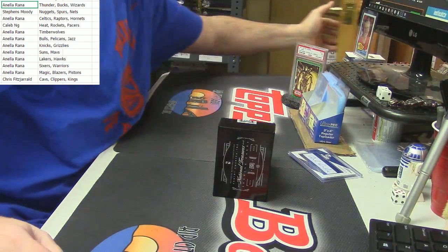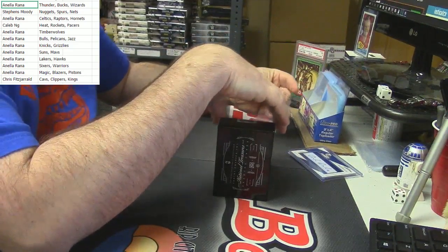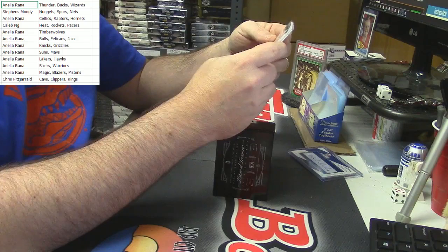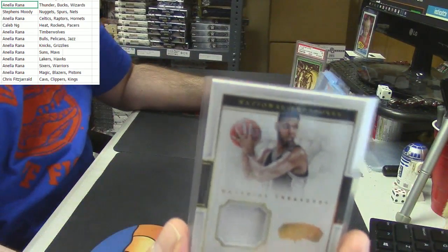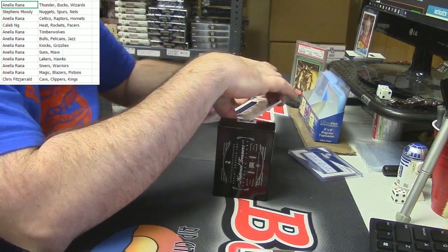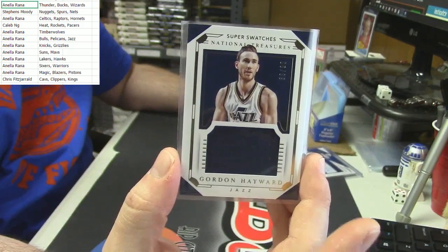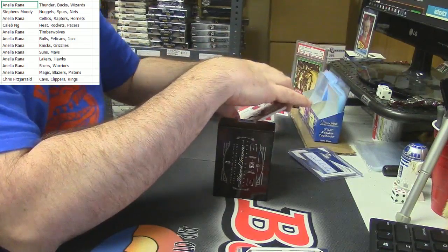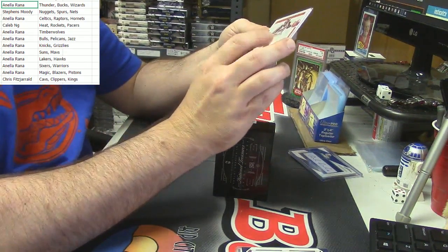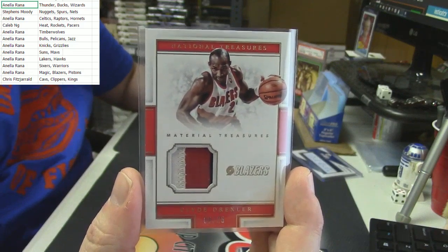If you don't get one of those six, your consolation prize — let's just close the door. My ignorance has been a running joke, at least to me, on the National Treasures. Forty out of seventy-five — Treasured Materials. Could be the last card of this dude produced for the Spurs — the Tim Duncan. Sixty-three out of ninety-nine, more super swatches for the Jazz — Gordon Hayward. That is a super swatch, it even says so on the top. Eight out of twenty-five — it is Prime, it is three-color Material Treasures for the Blazers — the Glide. I like that card.